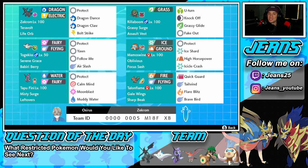Next up is Rillaboom, and I feel like every single Series 10 team I use has Rillaboom on it — great Pokemon, just works in all instances. Grassy Surge is his ability, Assault Vest as the item so it can soak up some special attacking shots. Moveset: U-Turn for pivot, Knock Off to take away items, Grassy Glide for STAB, and Fake Out for flinches.